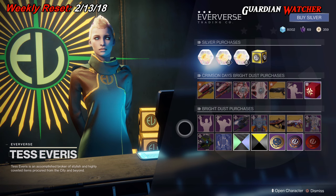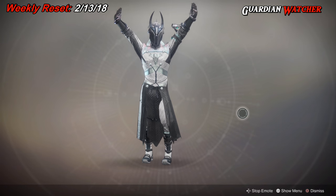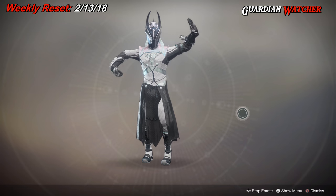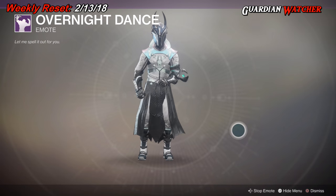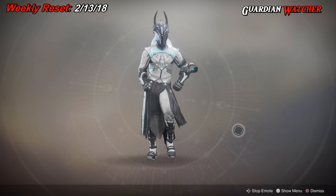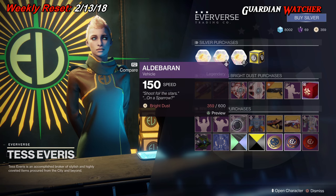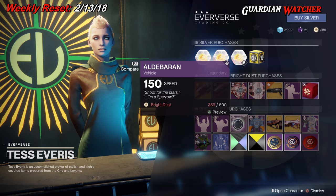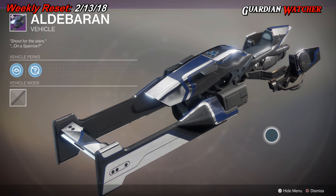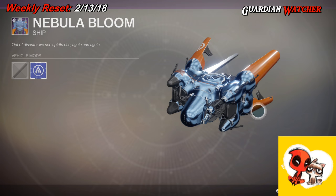As for the Bright Dust purchases for the week, we have the Trendy Dance and the Overnight Dance — looks like they want us to dance a lot this Crimson Days event. That one is like a little YMCA dance. Then we have the Aldebaran Sparrow, which is pretty cool, and the Nebula Bloom ship — another reskin.